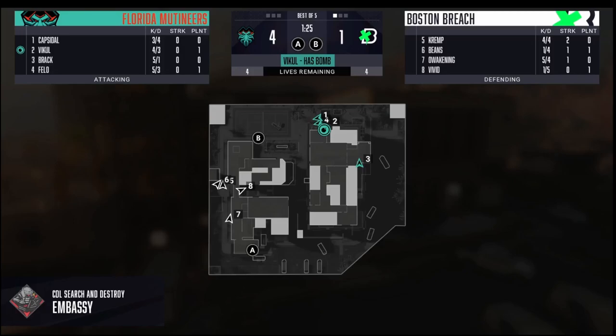Today we're going over a full counter B defense on Embassy. This one originated with the Boston Breach, and we actually ended up using it in a match a few days later, taking that idea and using it for ourselves because we thought it was such a cool counter to anyone going fast B on Embassy.